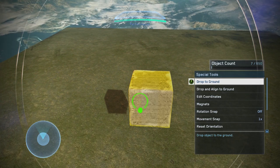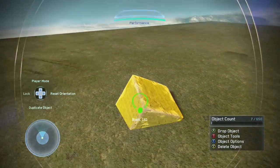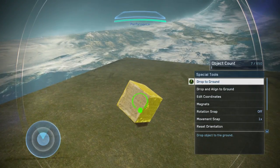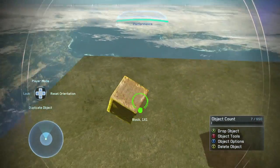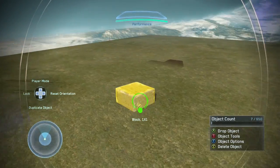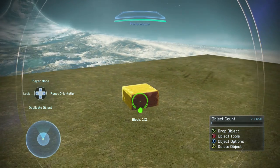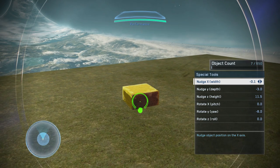If you pull up the B menu, we have several options here. The first one is drop to ground, which is basically going to snap whatever object you're holding right down to whatever the game determines as the ground surface — in this case, I have a large grass plane down here. The next option is drop and align to ground, which does the same thing but changes the object's orientation to align with whatever object is the ground. Next is edit coordinates, which I think we're all used to — it's a little snappier than it has been in the past.